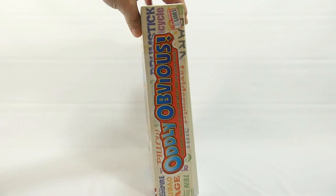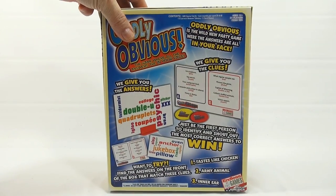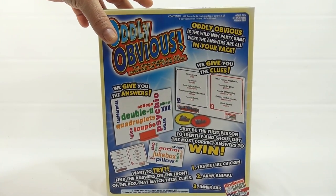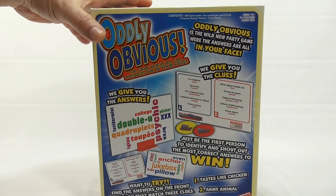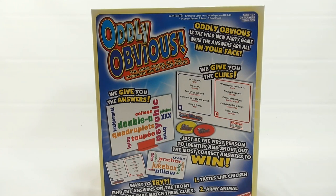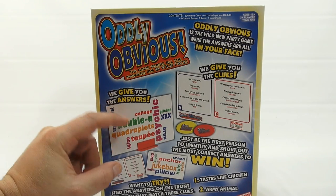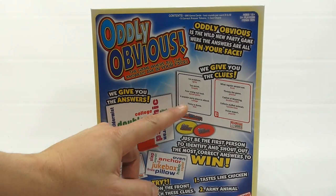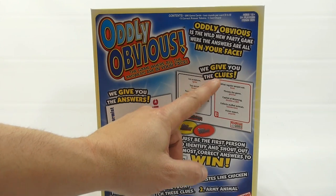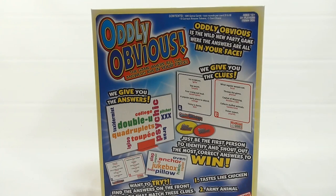Let's flip it around and see what else we can gather. From just reading the box, it says Oddly Obvious is the wild new party game where the answers are all in your face. We give you the answers — see these cards? It looks like all the answers are on one side, and then there's the opposite side with the clues. You just have to guess how they match up.